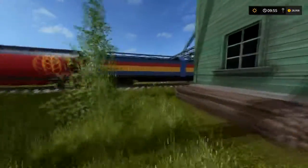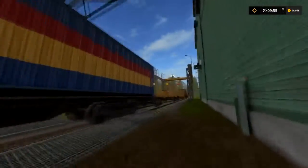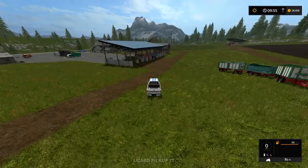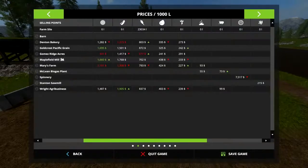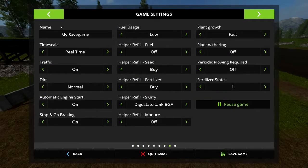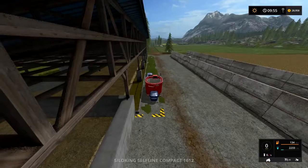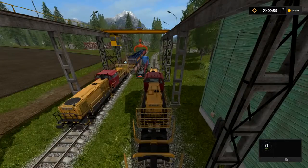If you want to get stuff out into your train, you'll use these pipes here. If you try to switch to your trains using the tab method, you won't get there. If you want to be able to switch to trains, make sure you go into your options and right here — switch to trains — you'll have to turn that on. And now it'll be part of the tab rotation.